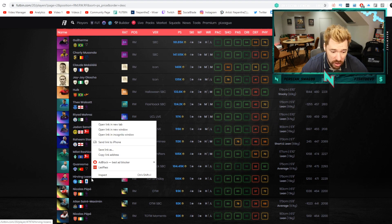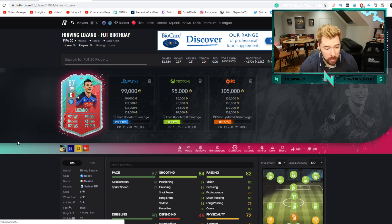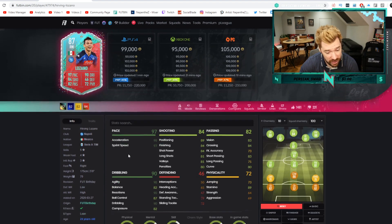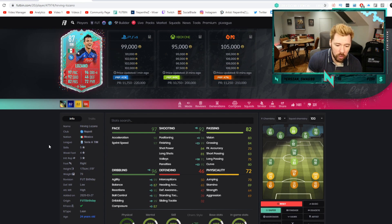This Lozano would probably be the best shout — he's coming in with 5-star skill moves, 4-star weak foot. Isn't it funny? Biabiany has 99 base pace — 99 acceleration, 97 sprint speed. Lozano has 97 base pace — 98 acceleration, 97 sprint speed. So there are only one in-game stat difference but two face-card stats difference. How crazy is that? I think you might want to grind that Biabiany if you're into first-owner cards.